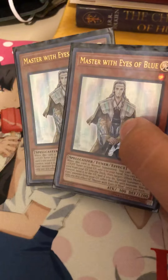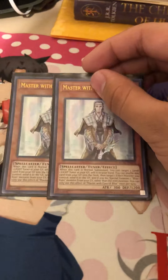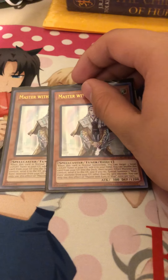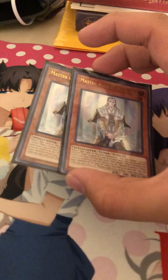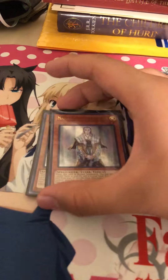Two Master with Eyes of Blue — overall pretty decent monster. He helps get Blue-Eyes back in deck, because I run out of Blue-Eyes very quickly. That's also part of the reason why I need Blue-Eyes Spirit Dragon. He also serves as a level-one tuner for Synchros.